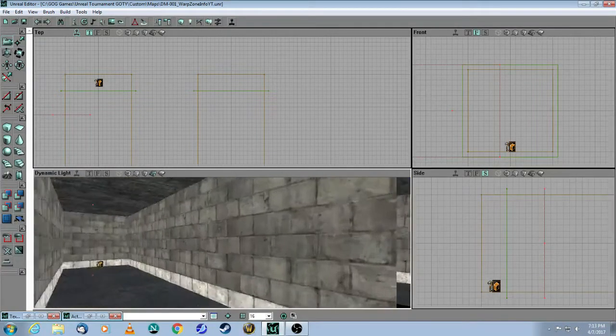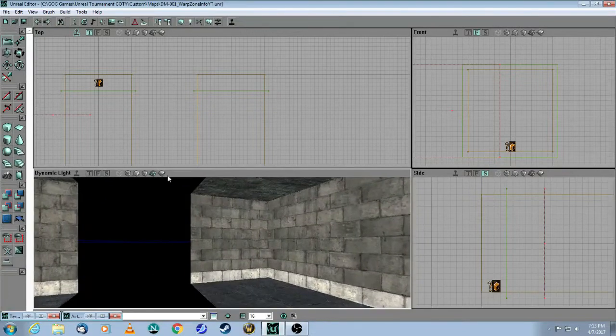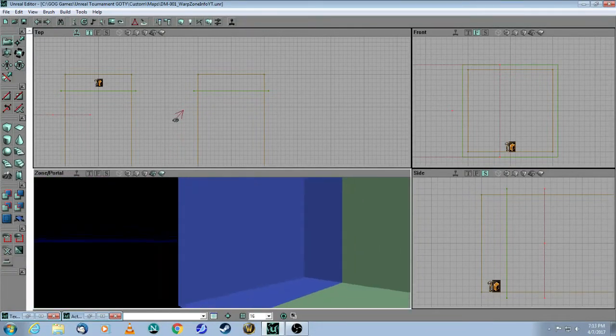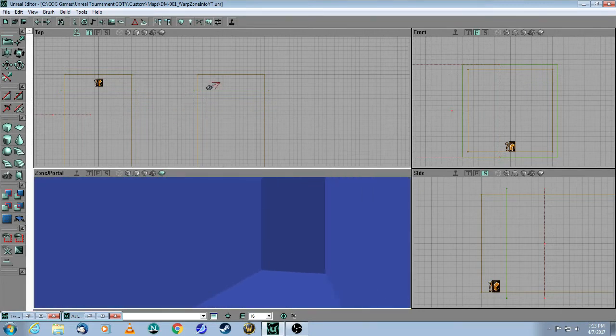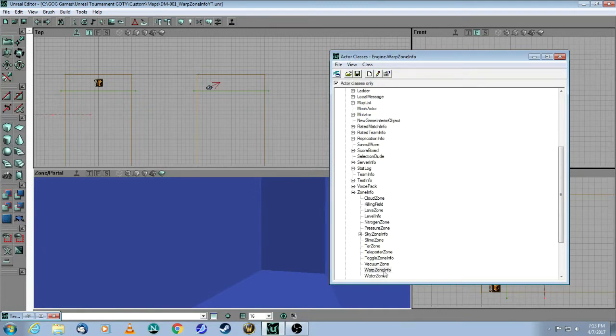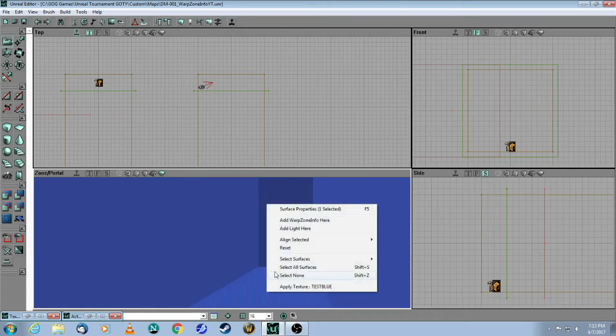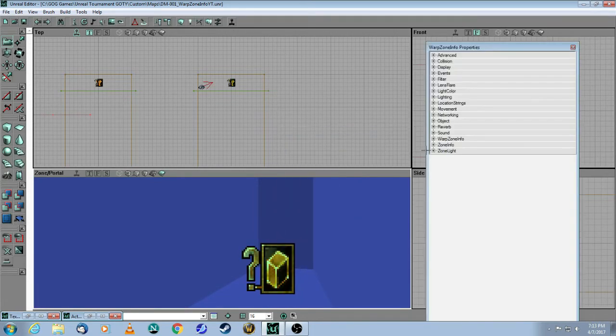The last thing I need to do now is to add another warp zone in here. Let's go into zone view. I have to add it in this tiny zone here. And now we're only doing it one way, so here you only need to put the one tag, which is 'right', because remember the other one was called 'left'.